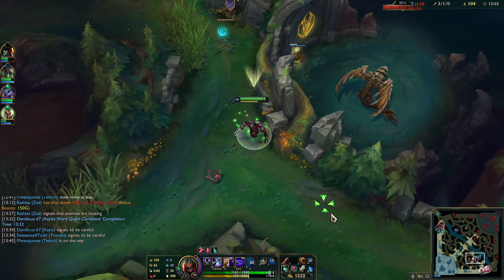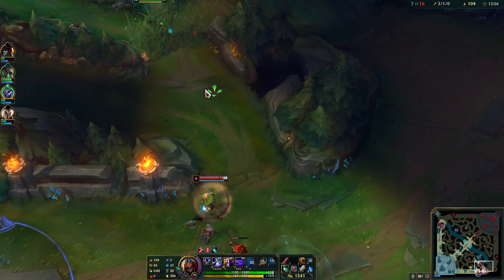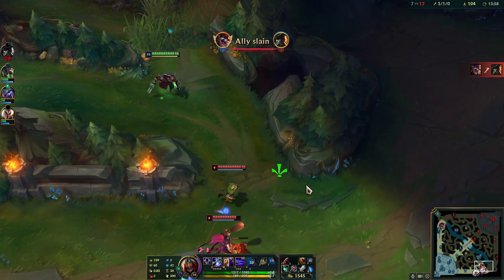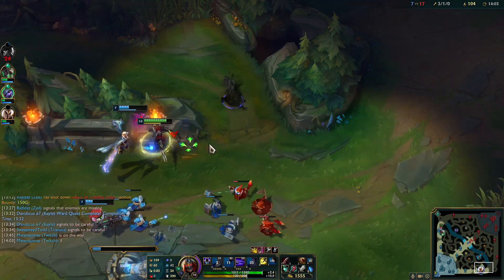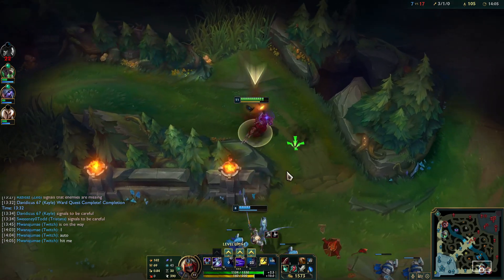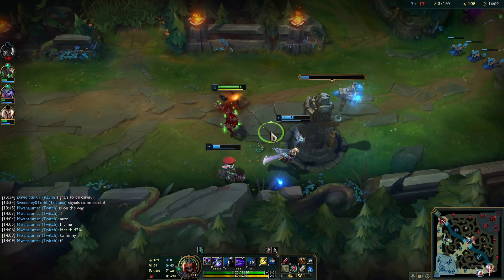Be patient and don't panic when you hear his ult sound — you're pretty much golden. This also means not taking poor trades and not trying to fight back when you're at half health. Don't let Zed tilt you into making bad decisions. You'll most likely die and give him exactly what he needs to get his first item, Serrated Dirk, and start accelerating out of control.